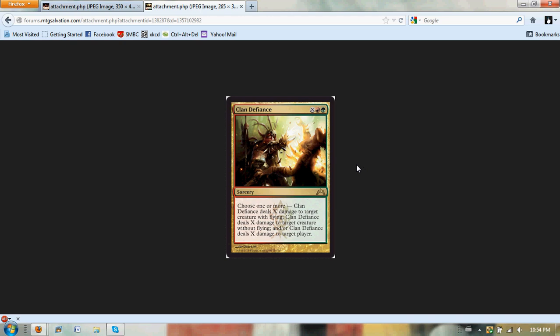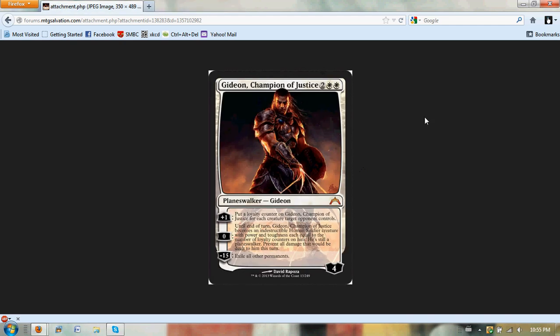The big one — Gideon, Champion of Justice. Two mana, white-white, so it's a four-mana planeswalker that starts with four loyalty. His plus-one puts a loyalty counter on Gideon for each creature target opponent controls. His zero ability makes him an indestructible human soldier creature until end of turn — so he doesn't die to Murder or any two-mana removal spell, except Celestial Charm. His power and toughness are each equal to the number of loyalty counters on him, and all damage is prevented. His ultimate is minus fifteen: exile all other permanents — so if you ult him, you win.